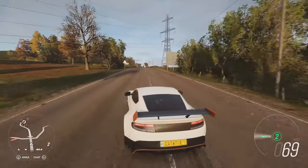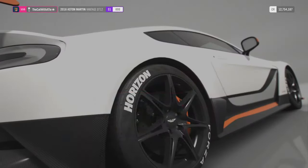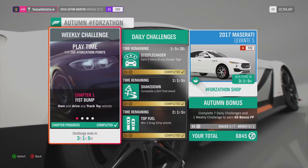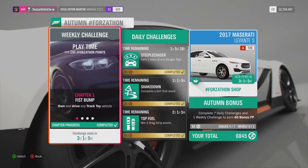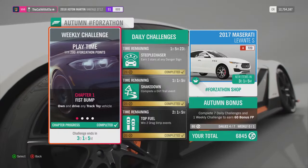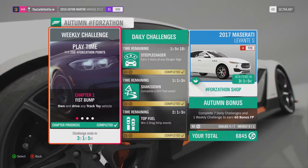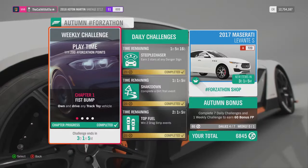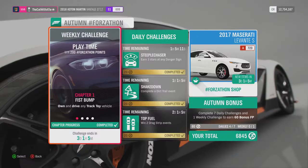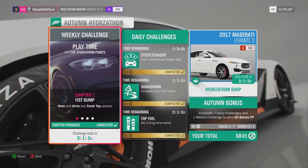So let's check out the Forzatone. I have to be honest — I already cheated a little bit because this week's Forzatone is the Playtime weekly challenge. We have to first fist bump: own and drive any track toy vehicle. I've already done it with the Aston Martin Vantage, so that is the track toy done. So you already have that done.